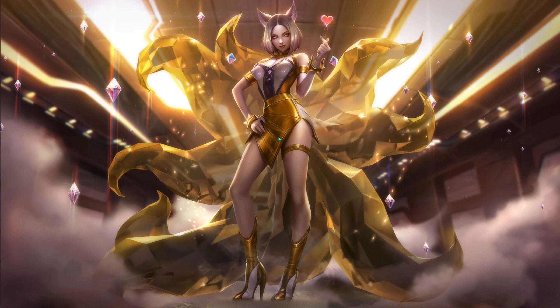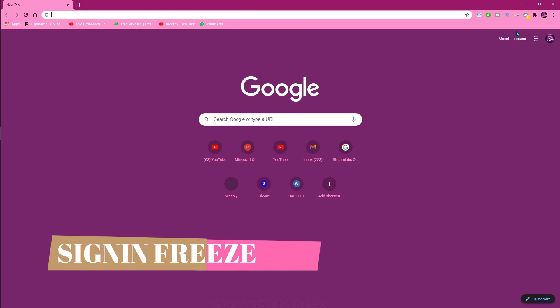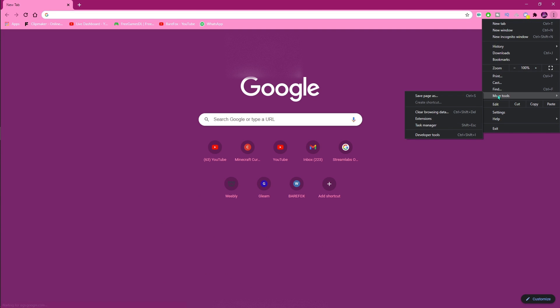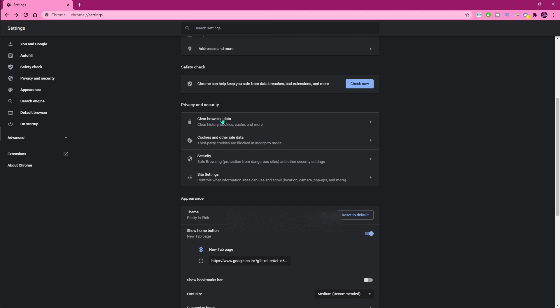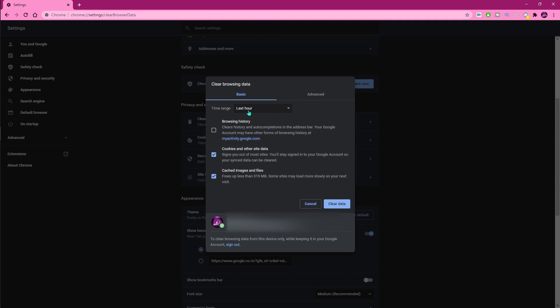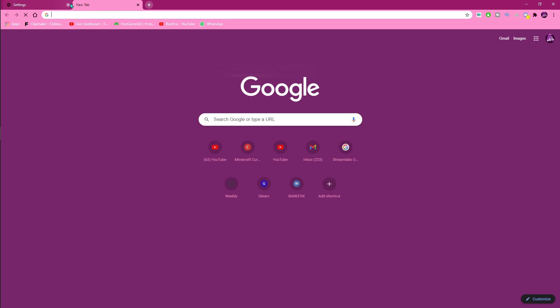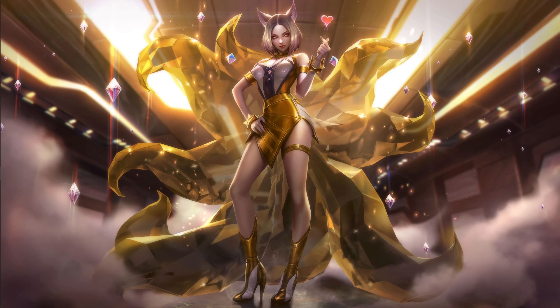Next I'm going to show you guys how to fix the sign-in freeze. Open up your browser, go to the three dots menu, go to Settings, then go to Clear Browsing Data. Change the time range from Last Hour to All Time and hit Clear Data. Then redownload the app and that should work for you.